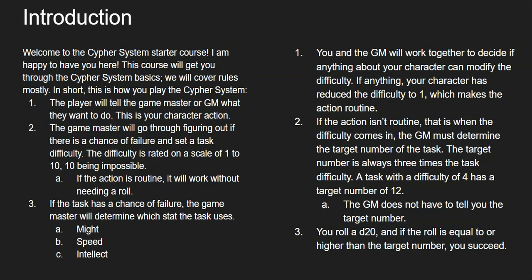You are welcome to pause these videos at any time if you need to jot something down. If you want just a quick rundown of how to play the system, it's right here. The first thing you're going to do as a player is tell your GM, which stands for game master, what you want to do. When you do that, you are doing your character action. For example, say you wanted to ride the Triceratops — you would just have to let your GM know that's what you want to do.